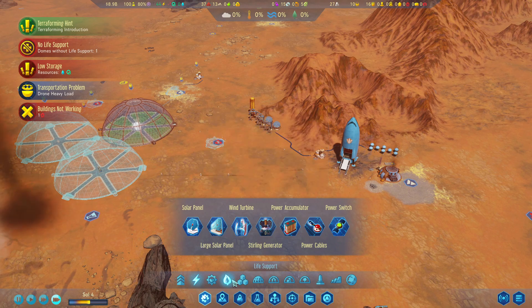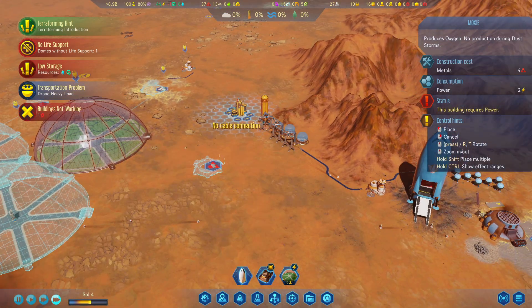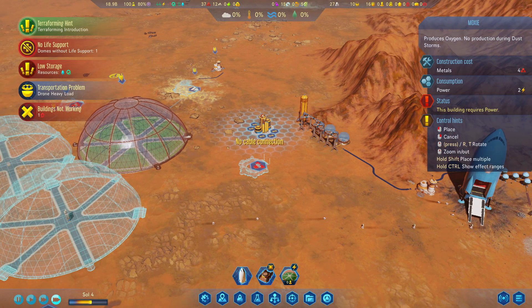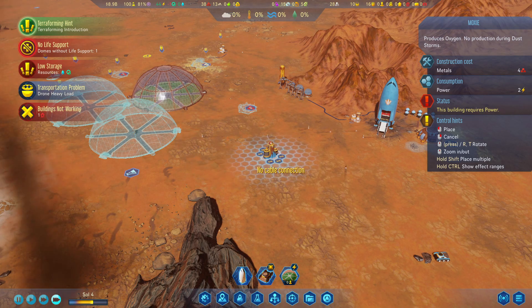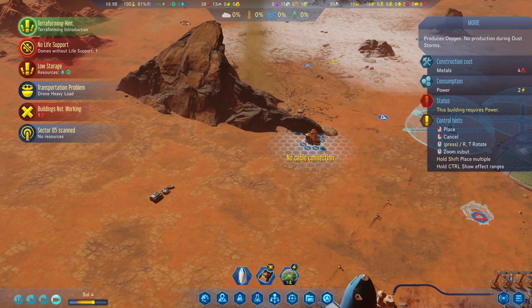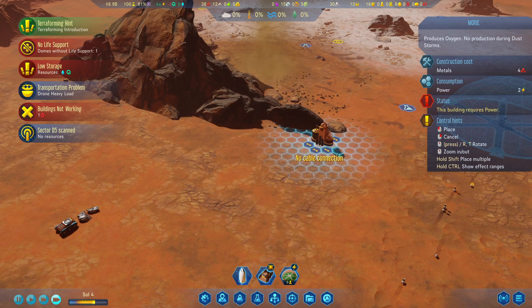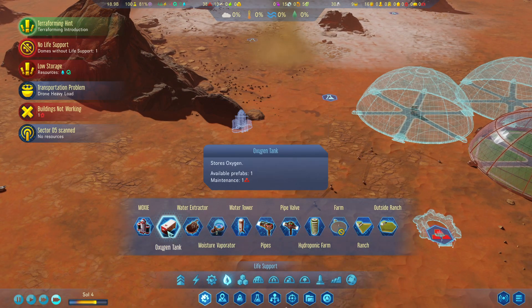We are losing one oxygen. I'm going to get a good supply of oxygen and water built up before we get colonists down here, just so we're a bit more prepared. I always like to be prepared.